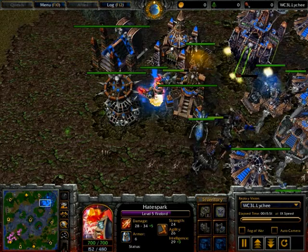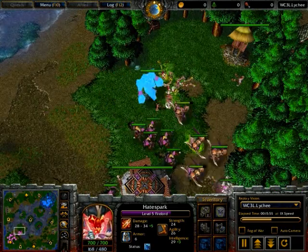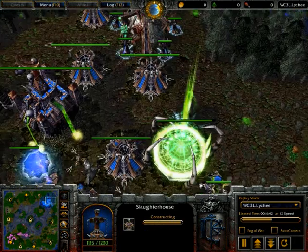It means that you can't use incinerate, but I don't think that was something Axlav had skilled anyway — he had skilled soul burn. So it's not a problem. That fire lord with an orb combined with all the fiends and actually the destroyers as well is going to do so much damage.